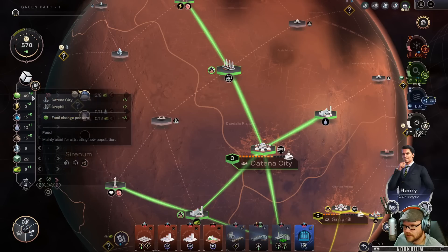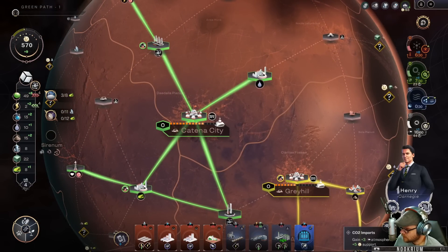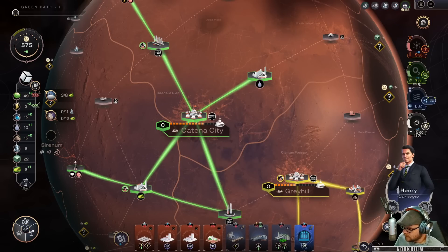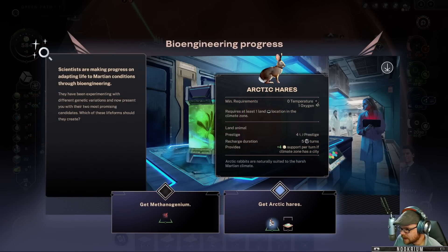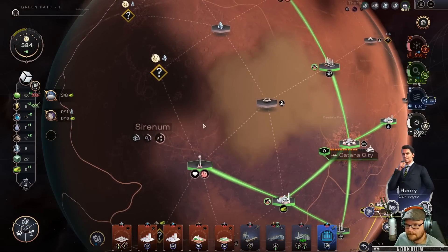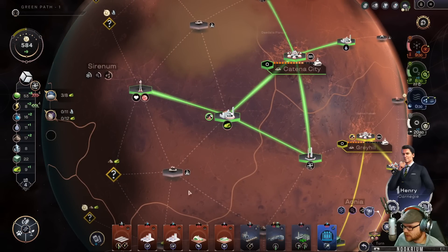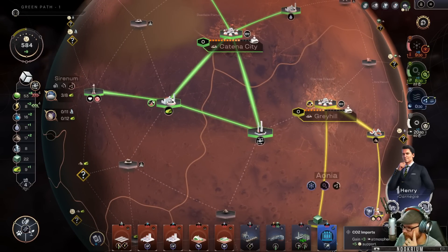Let's do more trade routes, less food, more power. Let's see if we can get these numbers up. We can get bunnies — arctic bunnies. Yes! Bunnies! There's an android hub, luxury workshop, and bacteria spreader. I've got all this stuff so I'm just going to take the science. Now we've got eight — we need nine for this. We're going to need to get this before this leader leaves.